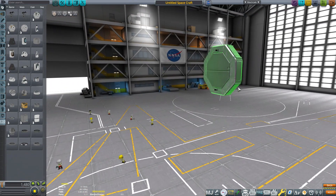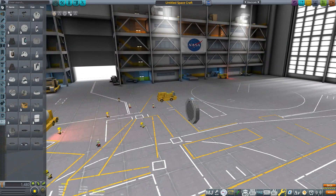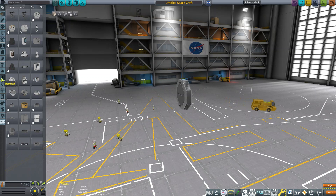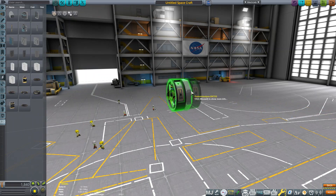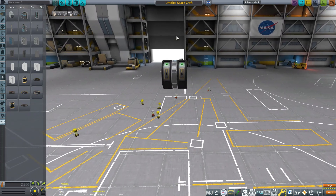To start off, you're going to get this small probe core, of the small diameter. And you're going to get two batteries, because this thing does need quite a lot of battery life because it might be flying for a good while and it needs to keep control.